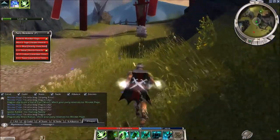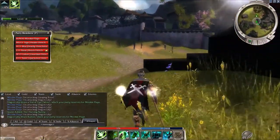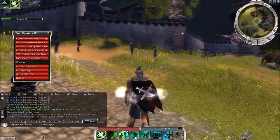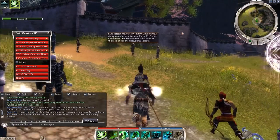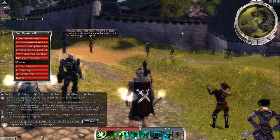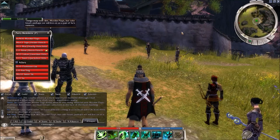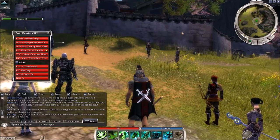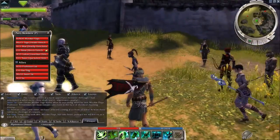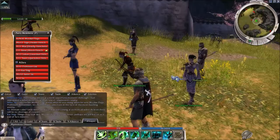Togo should be right here in Linkai Township — I've heard of this before. Let's go through the archway, and here they are. 'The cavalry arrives at the most opportune moment. Although I'd anticipate a rather more impressive cavalry.' 'I am certain that Mr. Togo knew what he was doing when he sent Mookie Plays.' 'Professor, remember we must remain calm, even in the face of the most daunting enemy.' 'Remain calm? Little sister, we have afflicted coming at us from all sides. At least there will be no short of corpses.' Oh crap, here we go — I see chickens but also enemies.